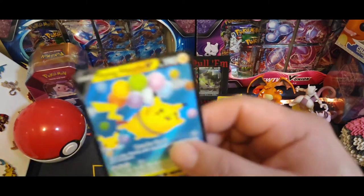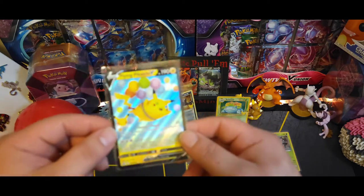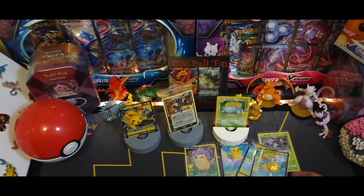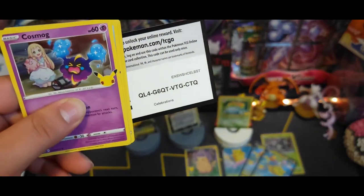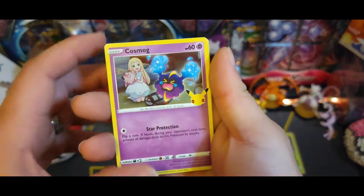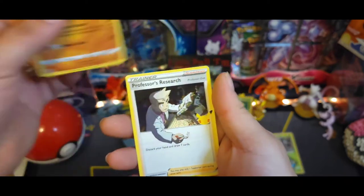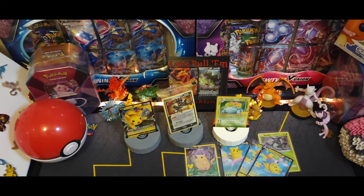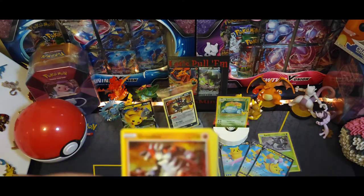I know my hype's not really all up there, I'm pretty chill, but if I do pull that Charizard it will probably get up there just a little bit more. Next pack - there's the code. Got Groudon, Kyogre, Professor's Research. Not too much out of that pack - I pretty much have all the normal collection cards already, it's the classic collection ones that I gotta get still.